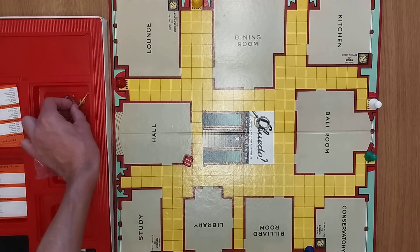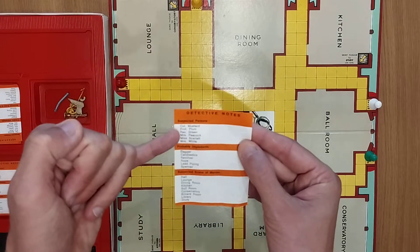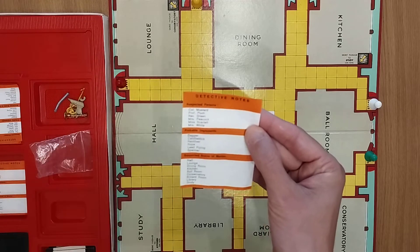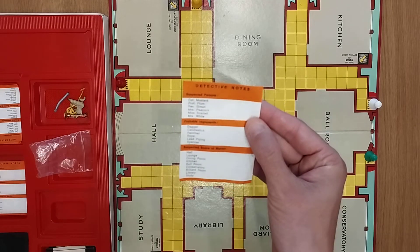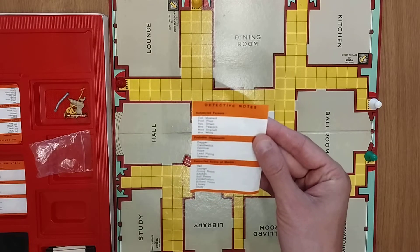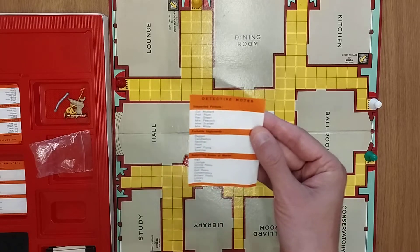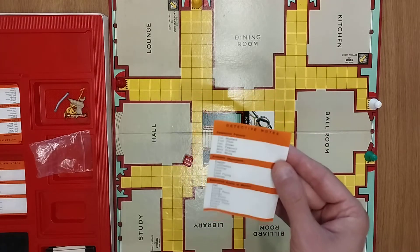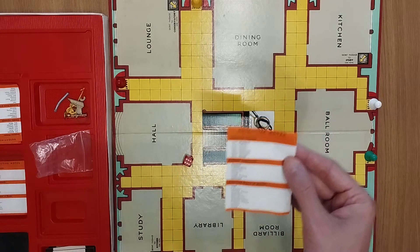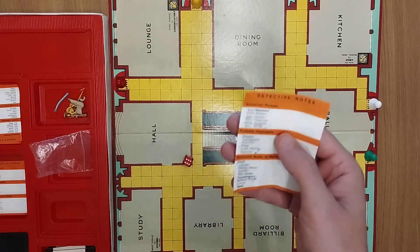We'll move those out of the way for the time being. Then everyone is going to get a little sheet telling you who it could possibly be in terms of the murderer, the probable implements, and the suspected scene of the murder. Throughout the game you are going to be discovering stuff. When you think you've figured it out, you're going to write down who you think it is, and eventually you are then going to say, I think it's this person — it's do or die — and you're going to reveal it and say at the end whether or not you're right.